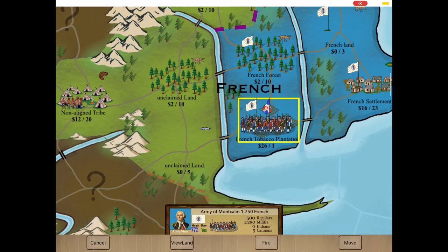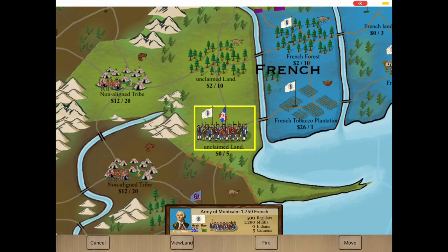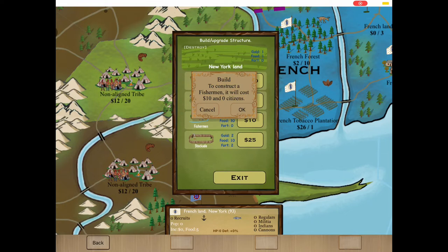I'm going to go to unclaimed land. It says a fish next to it, so it's got fishing. Not too uncommon to get a fishing land. Just probably going to put fishing there.